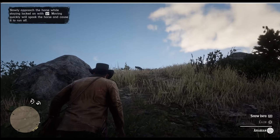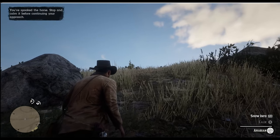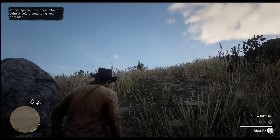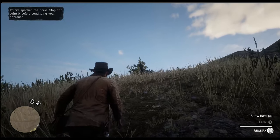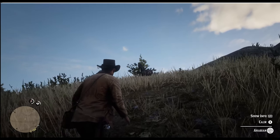There are two ways to approach and tame a horse in Red Dead: the Horse Whisperer Way and the Lasso Way. The Horse Whisperer Way is the easiest, as you just need to calm the horse as you approach it before jumping on its back.